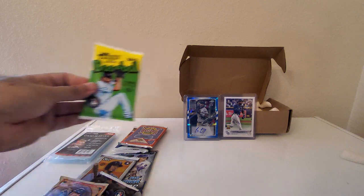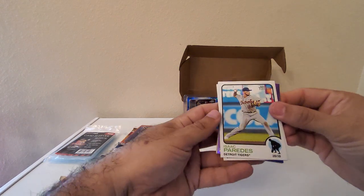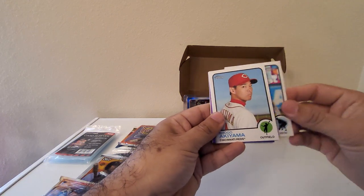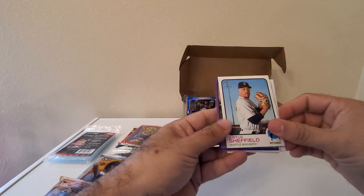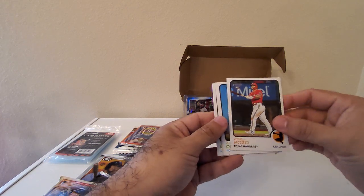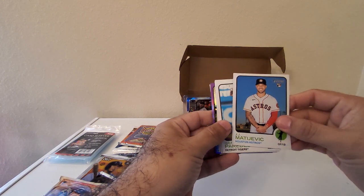Let's go with the High Number pack. We got a purple parallel — Isaac Paredes, Shogo Akiyama, Jack Peterson, Justice Sheffield, and a purple of Yadiel Cruz — not numbered but still a nice card. Texas Rangers Yohel Pozo. Jeremy Peña — that's a nice rookie right there. Brian La Bastida, and JJ Mejia.